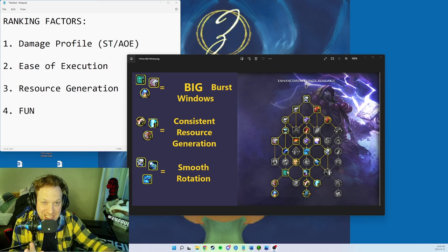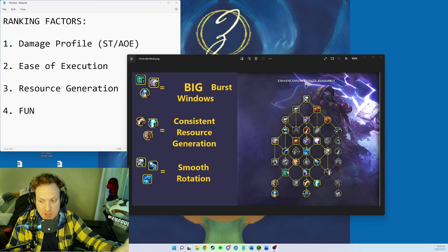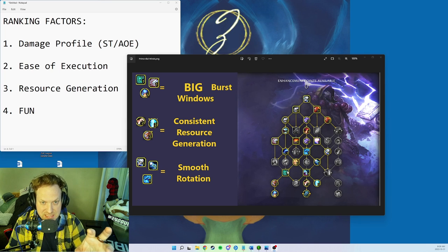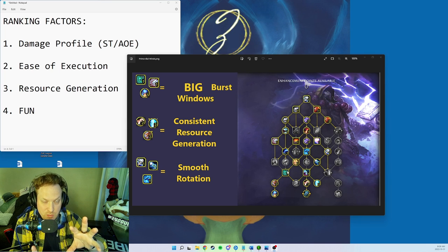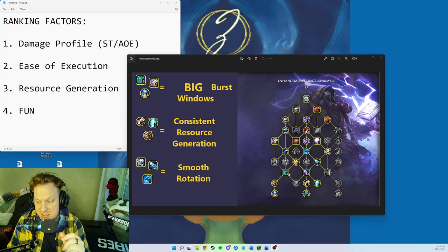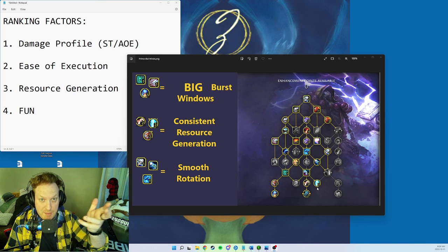This is called Primordial Winds because you take the big haste window from your Primordial Wave buff and turn it into physical damage with Doom Winds and Alpha Wolf. Storm Strike is your primary button. Legacy of the Frost Witch resets your Storm Strike for free procs, and Witch Doctor Wolf Bones extends your wolves for more Maelstrom Weapon stack generation.